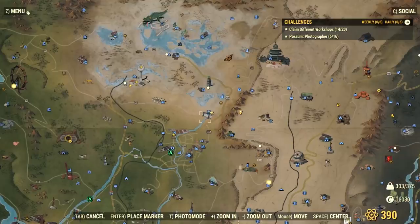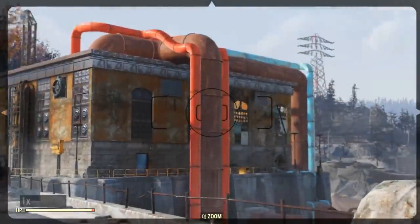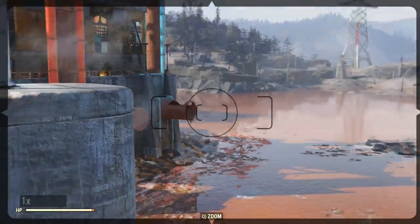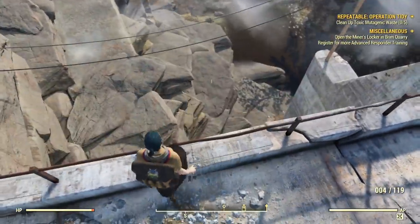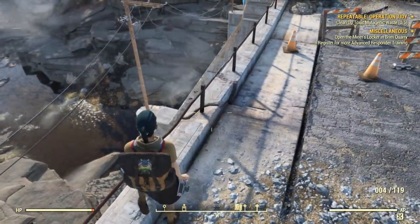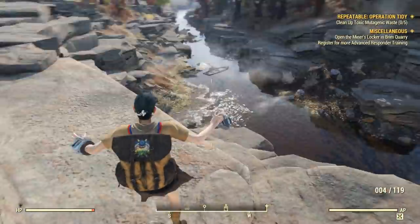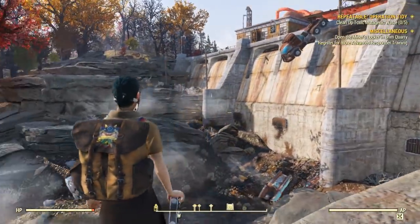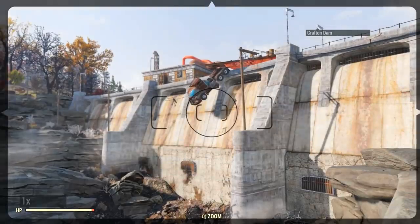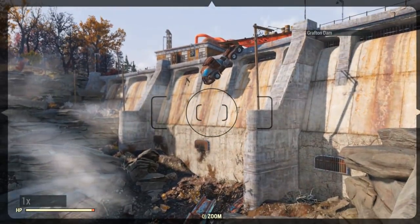Taking a picture of the Grafton Dam should be very easy. Go there, and as soon as you fast travel you'll be on top of the dam. Head to your left side, because the right side doesn't seem to trigger much. Go down the rocks and aim at the main dam wall. Take a picture when the name pops and it should be set.